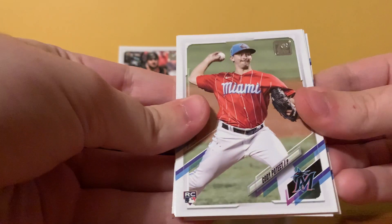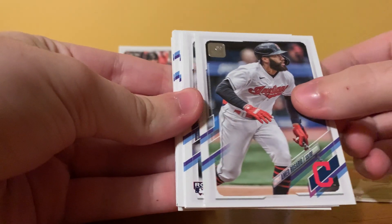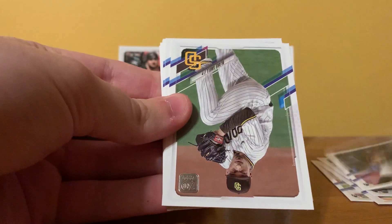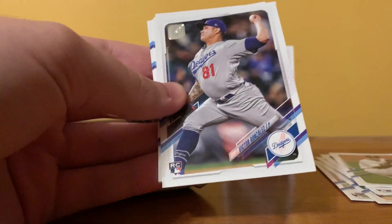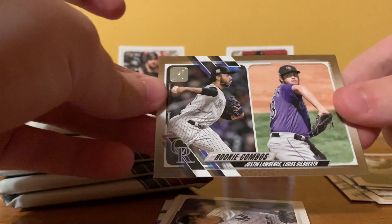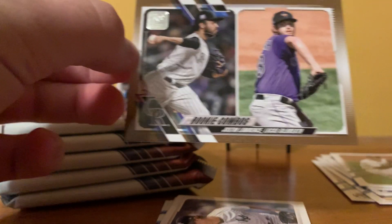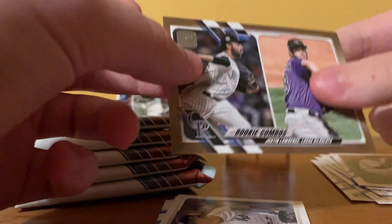Let's hope we can get some good stuff here. We've got Cody Poteet rookie, Ahmed Rosario, Keegan Thompson, Gregory Santos, Blake Snow, Victor Gonzalez — I thought he was one of the good rookies but no, though he does have a short print. Oh, here we go — Rookie Combos, gold numbered to 2021: Justin Lawrence and Lucas Gilbreth. I don't see them on my notable list, but still, a numbered Rookie Combos gold is nice.